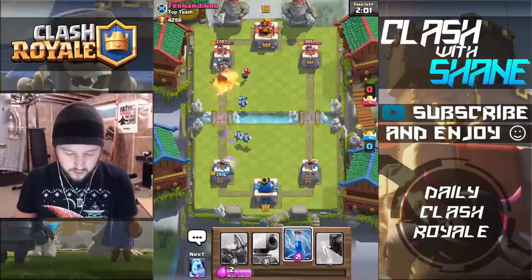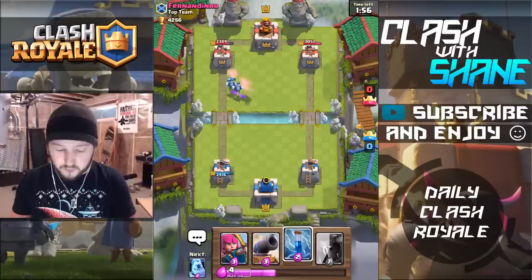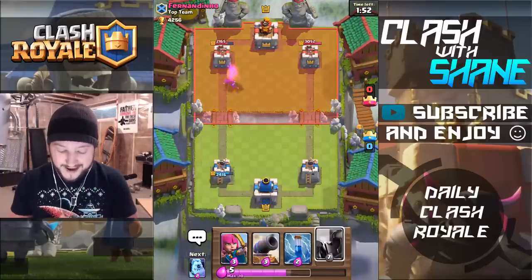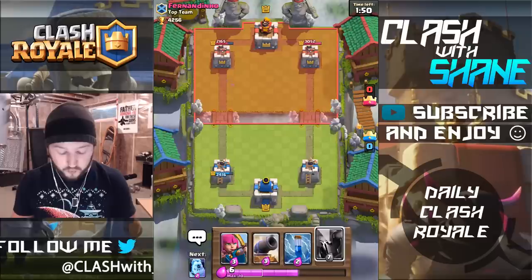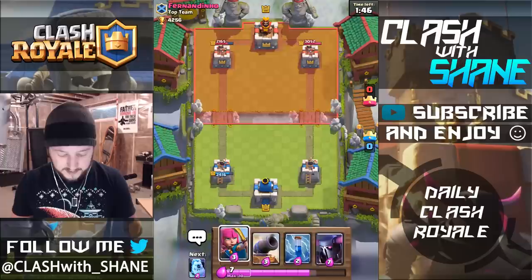So the Hog Rider will get one smack and then we'll kill the Bomber. Now you got to be really careful against these Royal Giant decks. Even though the P.E.K.K.A. is a strong counter, often they can outcycle you because P.E.K.K.A. is 7 elixir and Royal Giant is 6, I believe. So you got to keep that in mind.